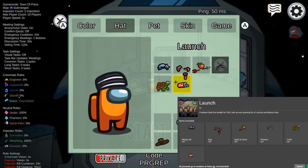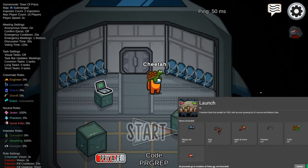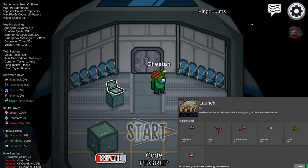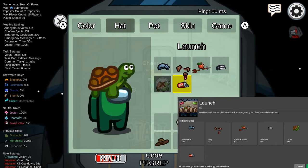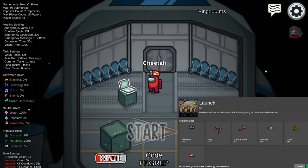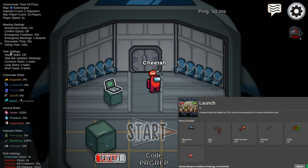Second to last we have this turtle, which I think is sick — look at that. Using green looks really good and I like the eyes on this guy. Then lastly we have the 'sus' soda can hat, and with the red color I like this a lot — this is probably my favorite one.